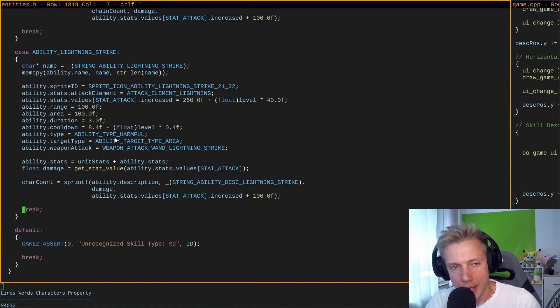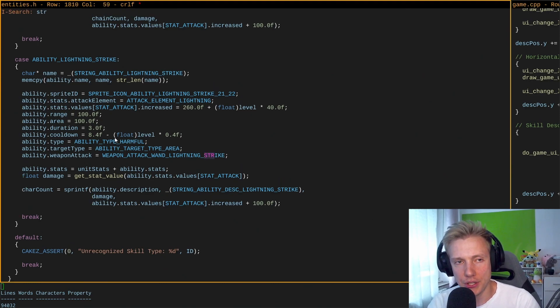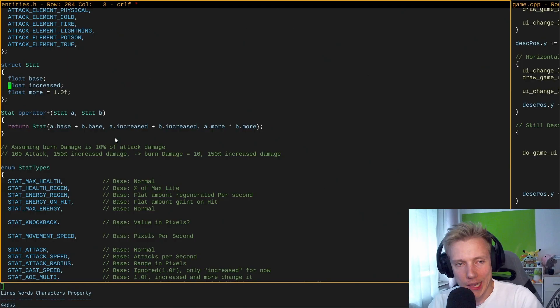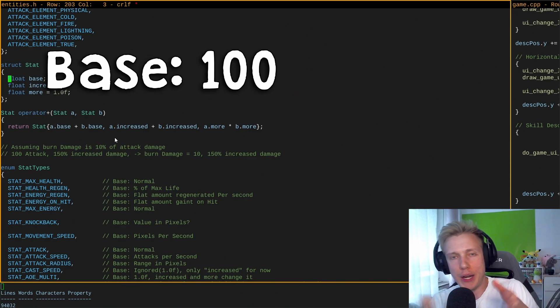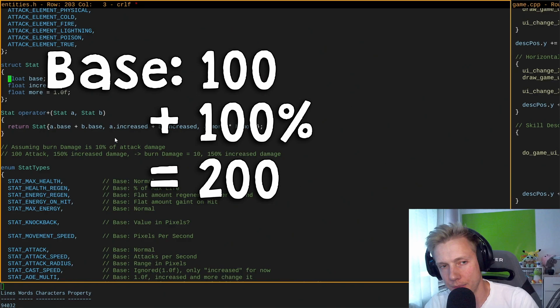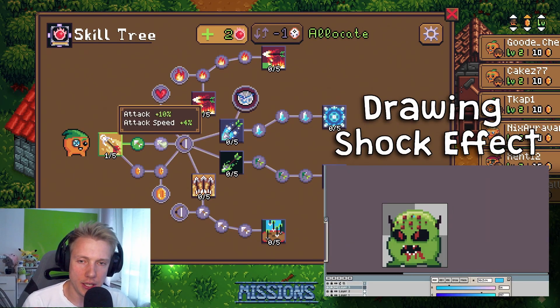The biggest problem I had with this goal was that I had hard-coded values on my abilities. For example, I have an ability called Ice Crash, and this Ice Crash ability has a hard-coded damage multiplier and freeze duration. The stats on the unit are a different thing. The stat basically can have a base — for example, 100 attack — and can then be further increased as a multiplier, for example by 100%, turning 100 attack into 200 attack.